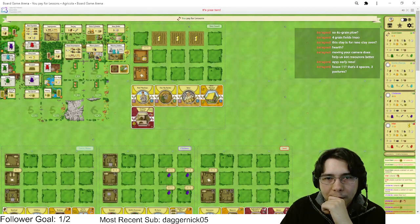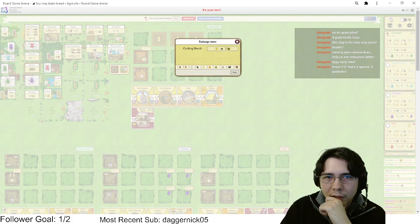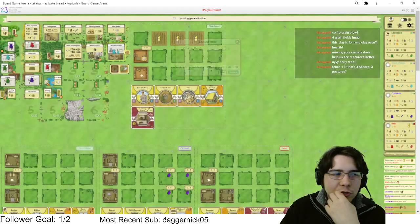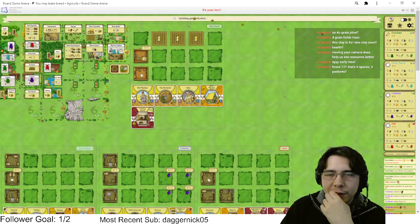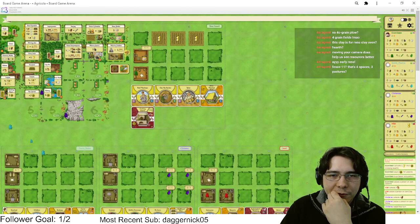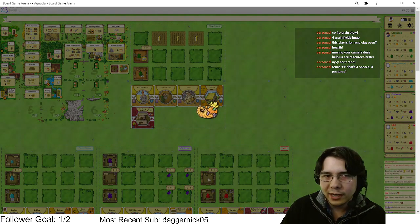We'll play our Baker. Oh, it's the harvest already. I would like to bake both grain into food — that sounds good to me. Oh, when you play Baker you get a bake bread action, okay. We're gonna do that anyway. We'll bake two into food, we get another one later on. I forget that Baker gives you like fifty million baked bread actions — it's so insane.